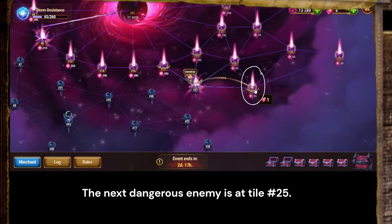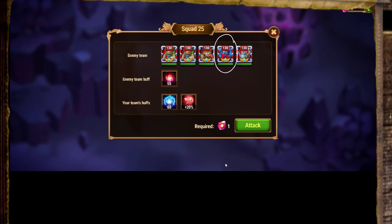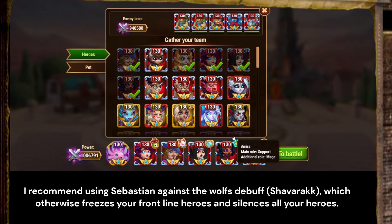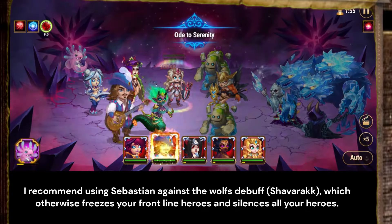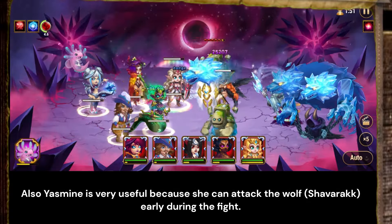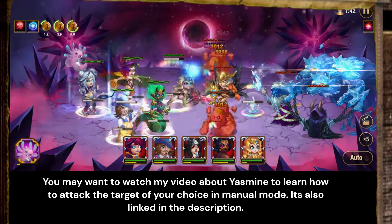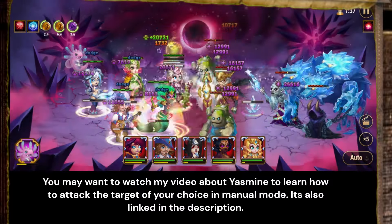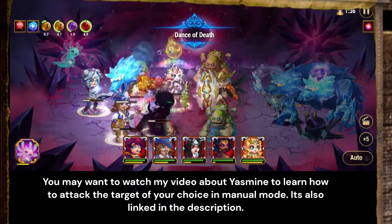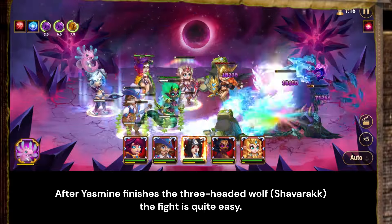The next dangerous enemy is at tile 25. It is this blue 3-headed wolf. I recommend using Sebastian against the wolf's debuff, which otherwise freezes your frontline heroes and silences all your heroes. Yasmin is very useful because she can attack the wolf early during the fight. You may want to watch my video about Yasmin to learn how to attack the target of your choice in manual mode — it's also linked in the description. After Yasmin finishes the 3-headed wolf, the fight is quite easy.